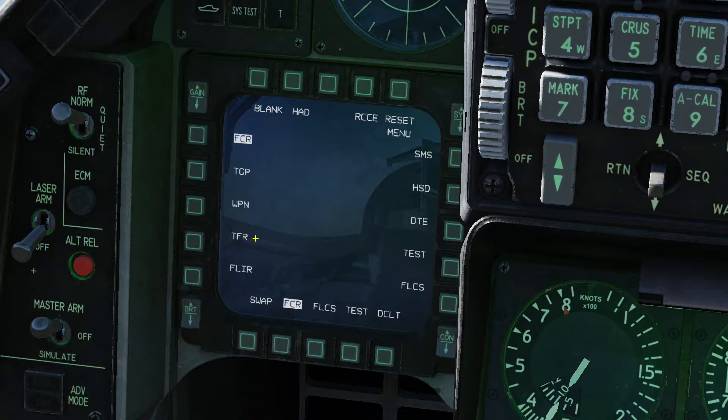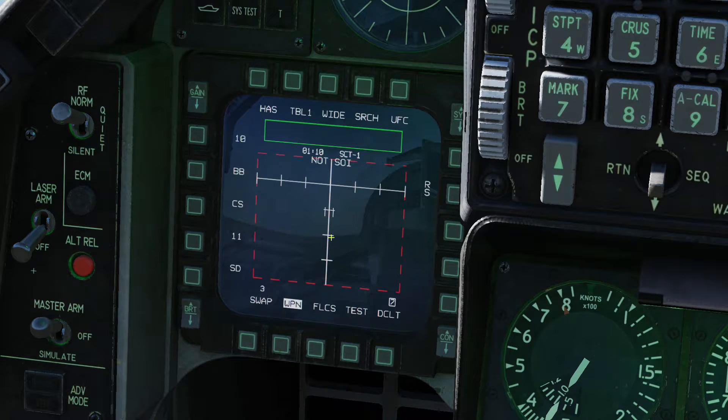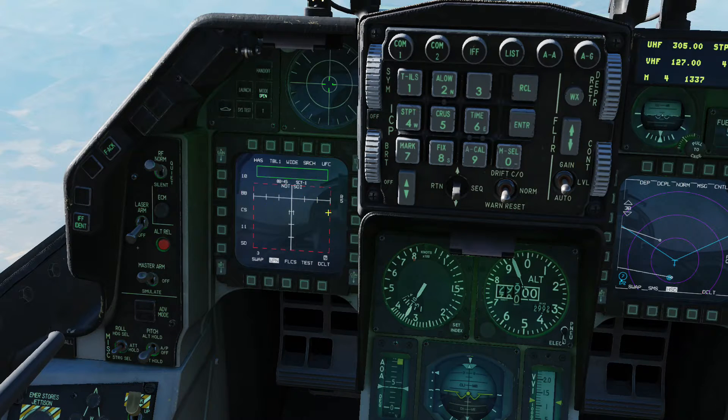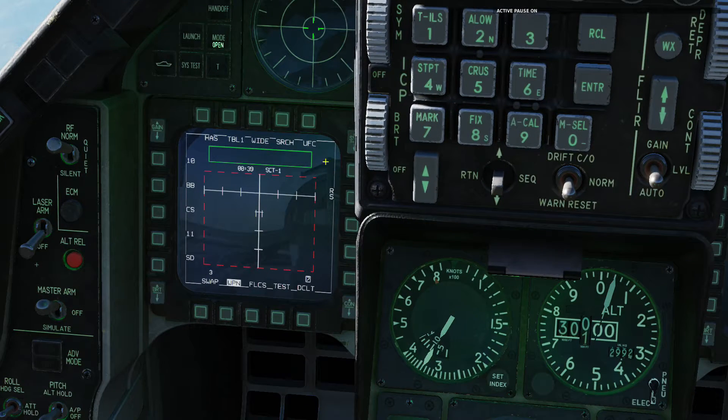It's very interesting how the HAS mode works. I'll press the FCR button, then the weapon button, and here I have the HS button. I'm going to select the display management system down so I have sensor of interest. As I press DMS down, notice a borderline appears on the MFD indicating the SOI has been selected on that screen. I press DMS down again to select this MFD as the sensor of interest, and now I have the HARM attack display mode.